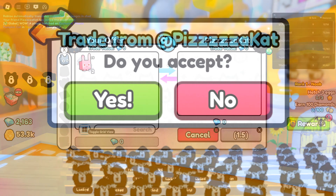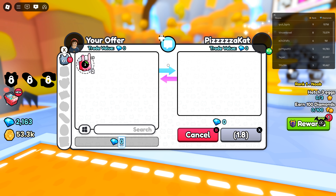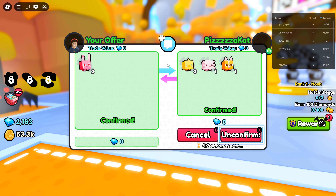Once they accept your trade invite, a trade menu will pop up. Click on all the pets that you want to trade. Once you are happy with what's being traded, choose ready, then click confirm. It may pop up saying that the trade is unfair, but you don't need to worry about that. After a short timer, the trade will be completed, and you will have your new pets.